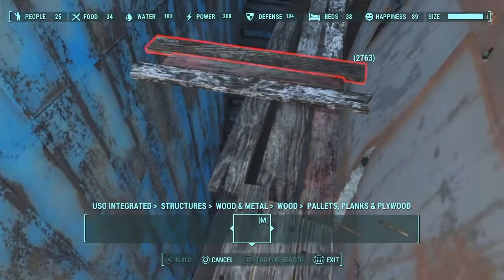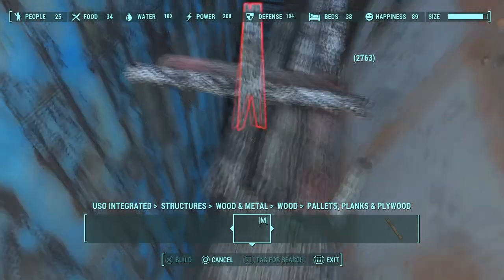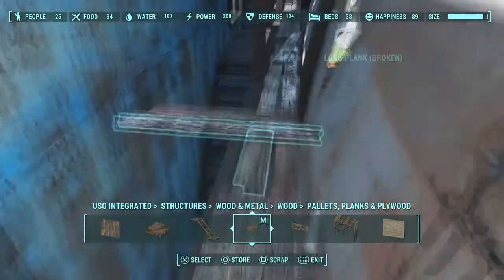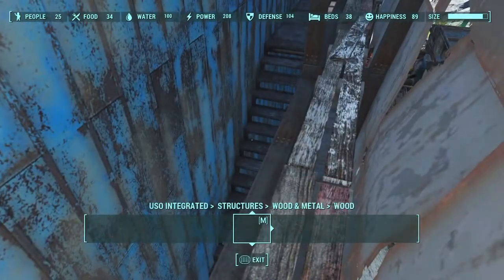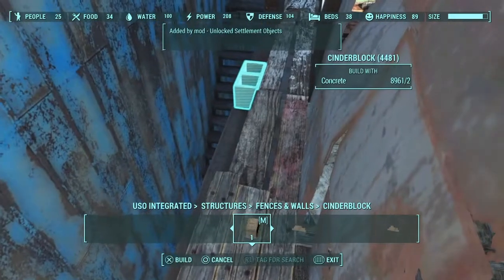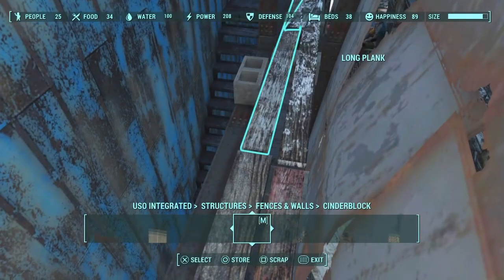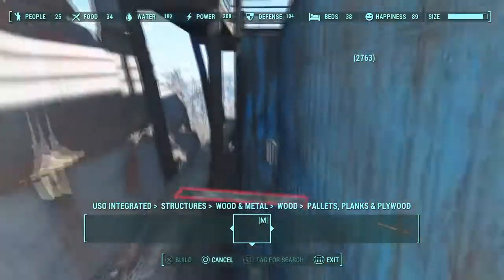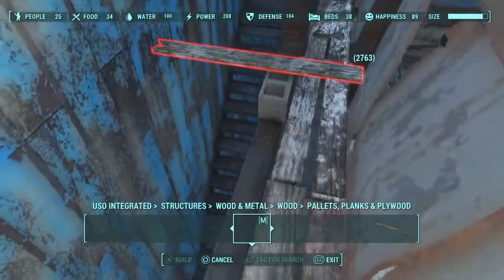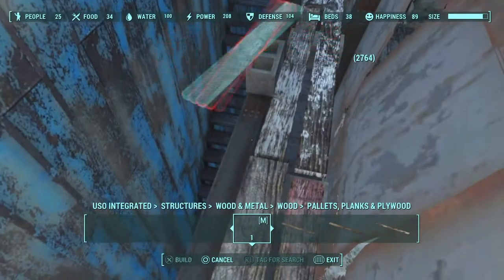Right here I actually just began building the way to get up onto this platform. You can see I put down a piece of wood sitting out at an angle. I get a cinder block because I can't get it to place the way I'd like, and it also makes sense to have something supporting it. I keep falling off — I cannot keep myself from falling off of this thing.